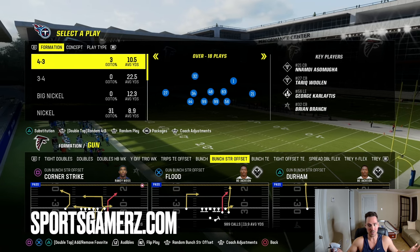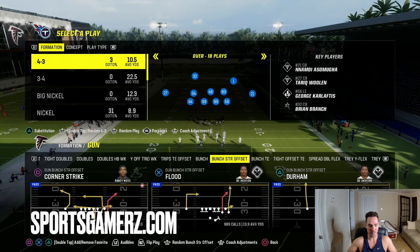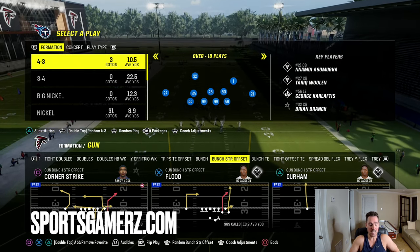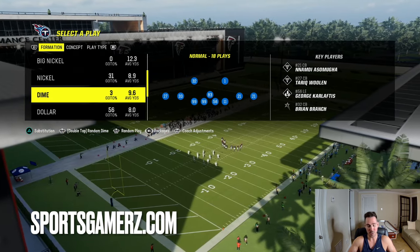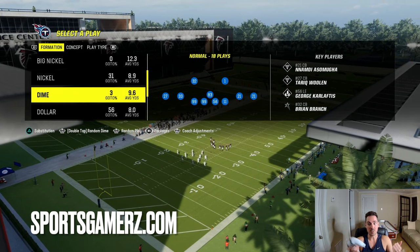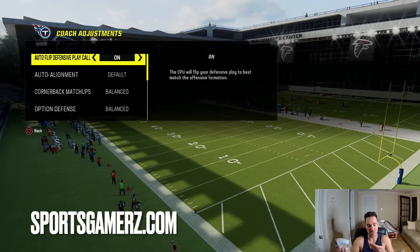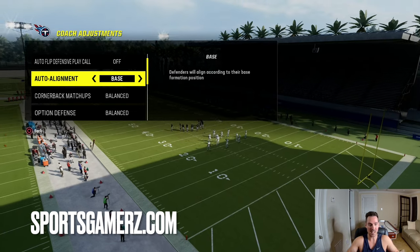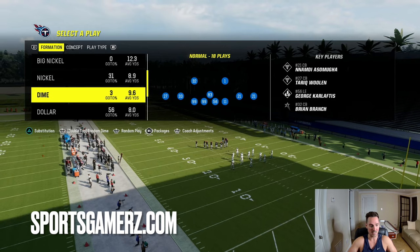This can be applied to any playbook or offense you use. I'm just in the Jets playbook in this video with the gun bunch strong offset. It is best to use formations on offense that are compressed - having multiple receivers lined up close instead of out wide - because it gives more coverage tells. Bunch formations are compressed because you get receivers bunched together instead of spread out. So bunch formations and tight formations are really good.